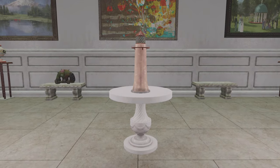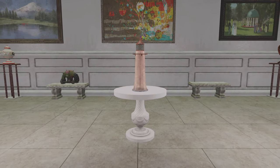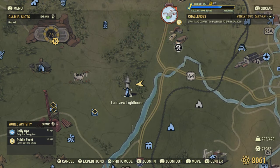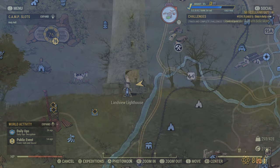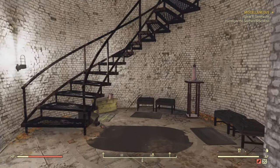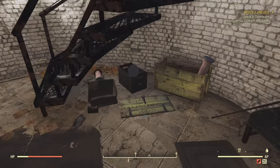Next up, we have something a little bit less rare but very cool all the same — a lot of you probably know about this — the lighthouse souvenir. This copper phallic-looking object can be found at, funnily enough, the Landview Lighthouse. It's dead easy to get. All you've got to do is fast travel to it, enter the lighthouse, and there'll be loads of them underneath the stairs here.